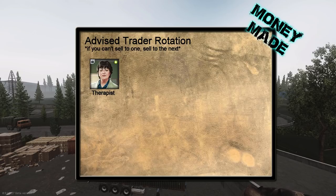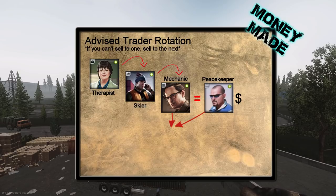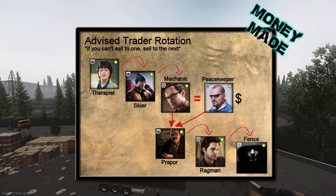After gathering all of your loot, it is time to sell. The general trader rotation begins with Therapist — items like electronics, meds, and dog tags will always go to her for their highest value. Next, sell most gun mods, armors, and other miscellaneous items to Skier. Any gun parts you can't sell will then go to Mechanic or Peacekeeper if you prefer dollars — both pay similar amounts. Items that can't be traded there will then go to Prapor, and if not to him, then to Ragman. Consider Fence your last resort, and only go to him if no other trader will buy your item. Check your traders regularly for new or changed trades, as new ones seem to be showing up weekly.